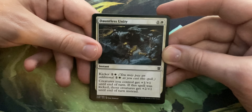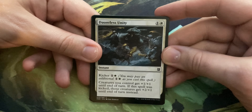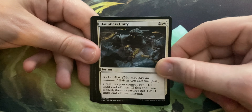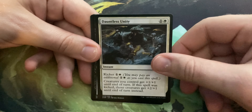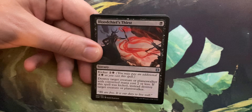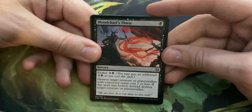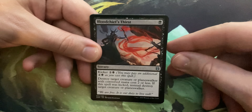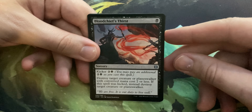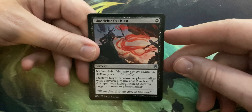Our next common is Bubble Snare — single blue, enchant creature. It also has kicker for two and a blue. When it enters the battlefield, if it was kicked, tap enchanted creature, and enchanted creature doesn't untap during its controller's untap step. So at worst, it's one mana that keeps a creature tapped down — that's actually pretty good. We're a long way from Narcolepsy and all the other blue enchantments, but yeah, this is solid.